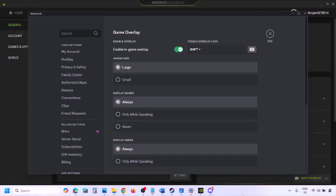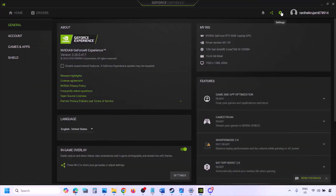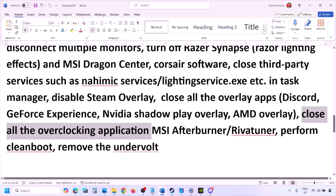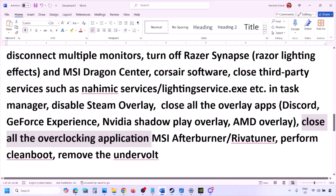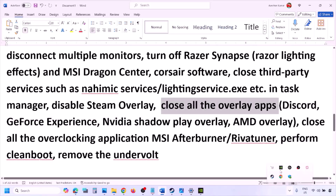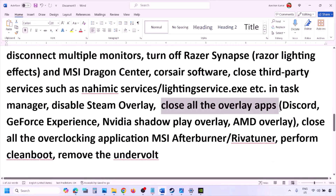Also check other overlay applications like Discord or GeForce Experience. In Discord, go to Settings, then Game Overlay, and turn off 'Enable in-game overlay.' In GeForce Experience, click the Settings icon and turn off In-Game Overlay. Turn off or close all overlay applications, as well as any third-party applications running in the background.